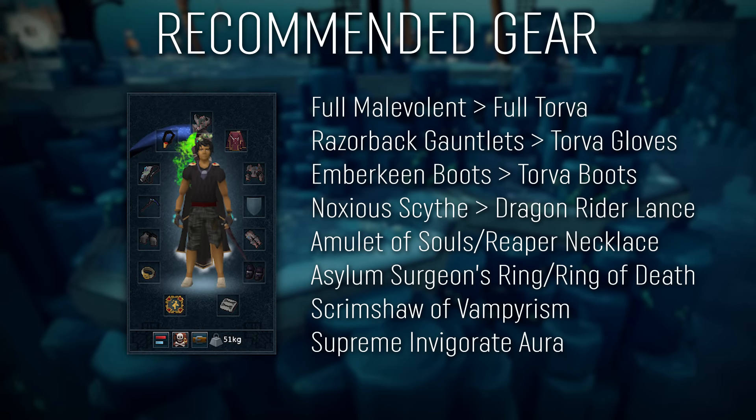For the melee setup, it's pretty much the same as the ranged one tier-wise. The main difference is in the pocket slot and the aura. The aura for melee that I would recommend is Supreme Invigorate due to using Berserk every kill. And for the pocket slot, I highly recommend a Scrimshaw of Vampirism to get some healing.